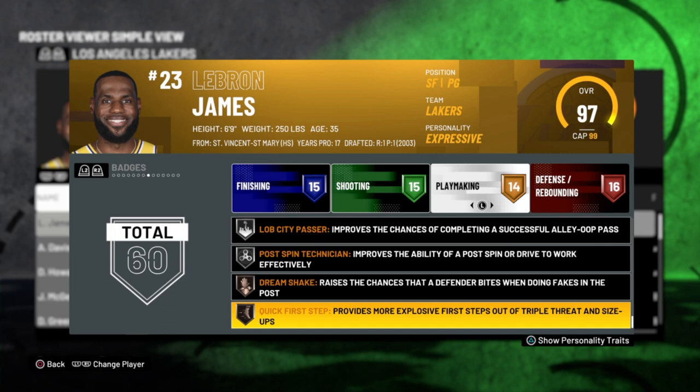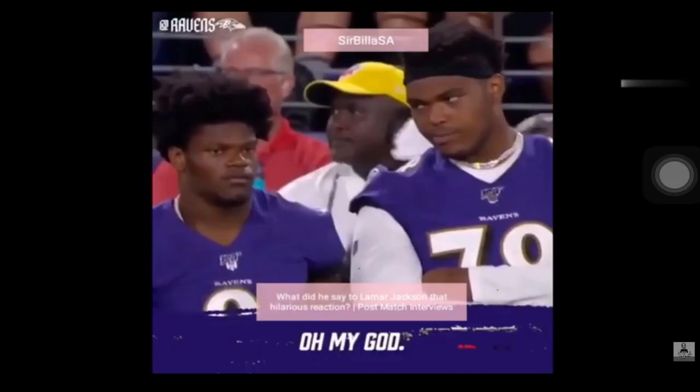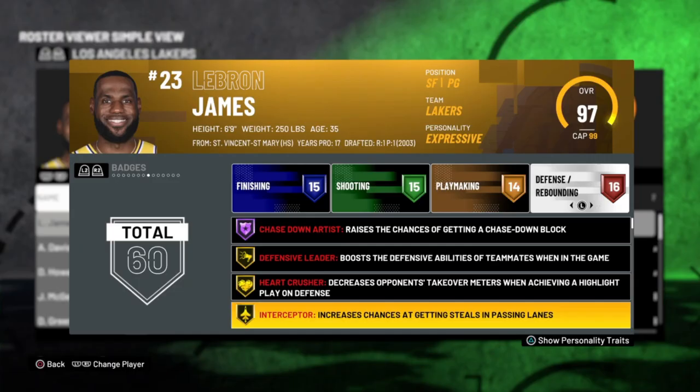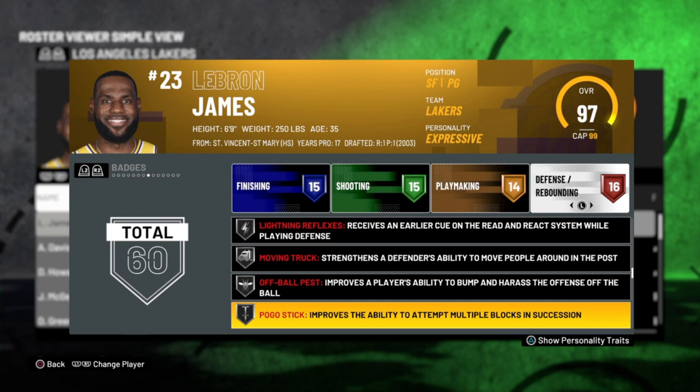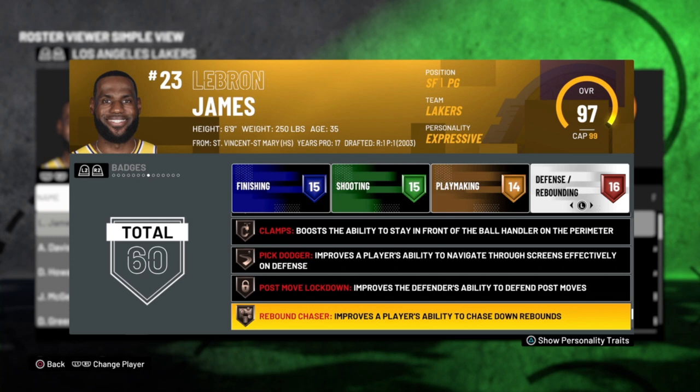For LeBron's defensive badges, Chase Down Artist is on Hall of Fame. Then you got Defensive Leader, Heart Crusher, Interceptor, Intimidator, and Brick Wall. One thing that threw me off — Chase Down Artist is Hall of Fame, but Rim Protector is only bronze. That doesn't make sense. As for Anthony Davis, he has kind of the same badges as LeBron, he's just not as fast.